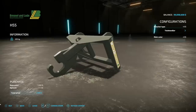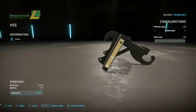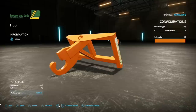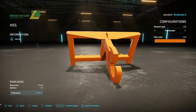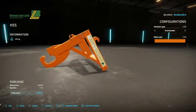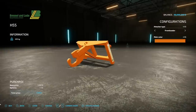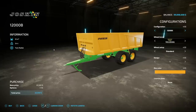Next is a really cool mod — the Brussel Inlaid H55 container hook. This hooks on the front of a front loader, telehandler, or wheel loader. It hooks onto container hooks found on hook lift trailers and tippers, allowing you to hook on, move them around, lift them, and drag them without needing a truck or trailer. It's cheap at $1,200 and only 1 slot on consoles.